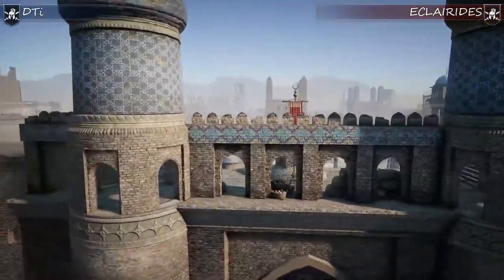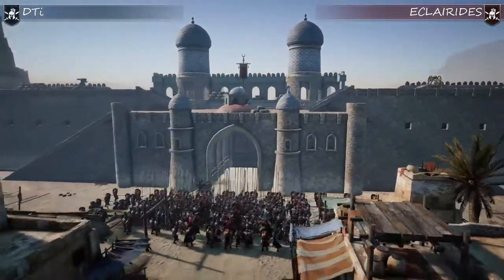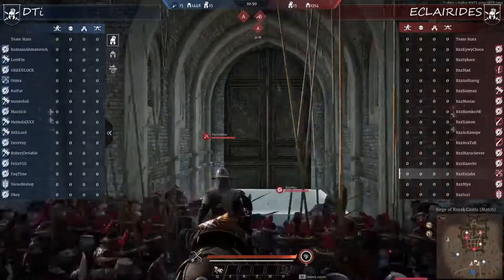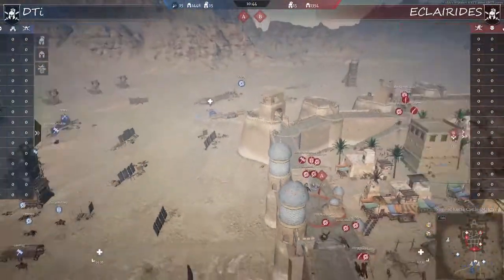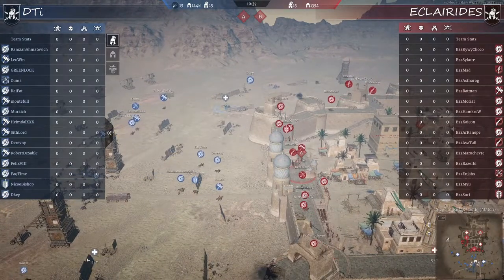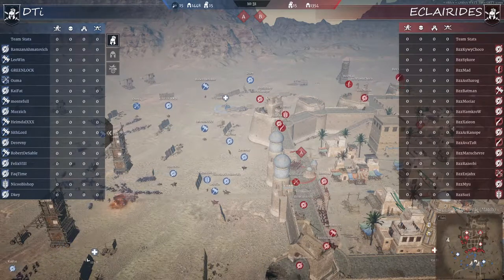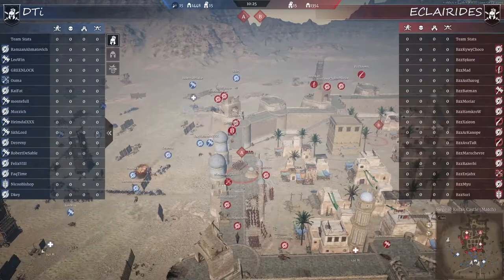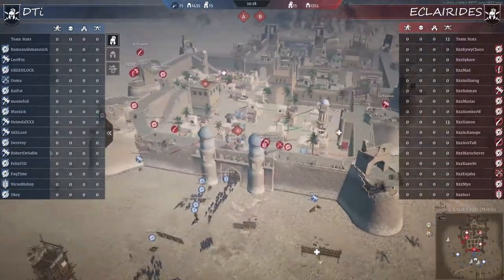If you're interested, the favorite weapon of the Clarides captain is the Maul, so that might be a good thing to watch for. Let's see if the higher experience of the DTI team will win once more. In the attacking team DTI we have full heavy armor, one longbow light armor only, and the split between hammers and Mauls on short fort is quite 50-50.